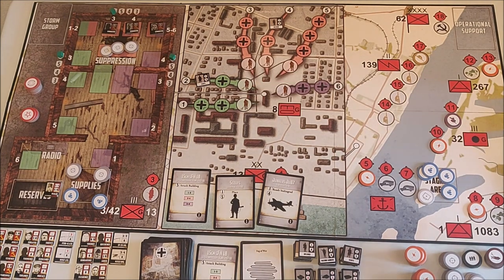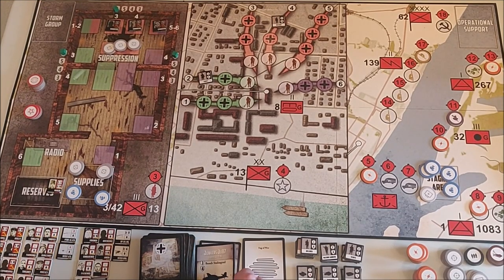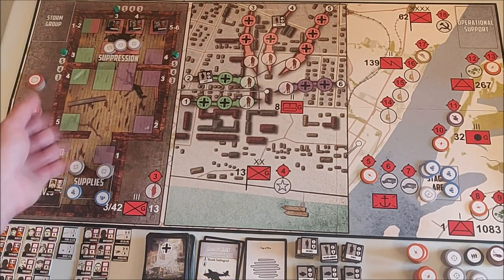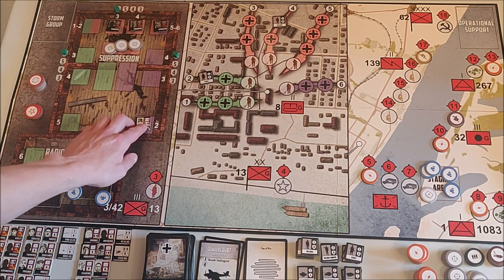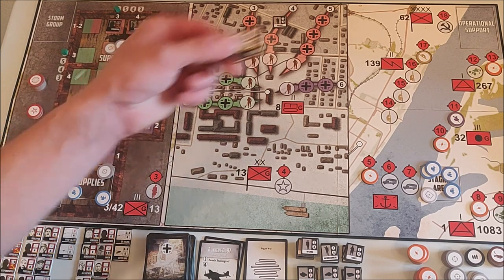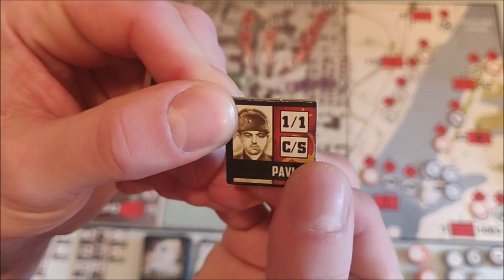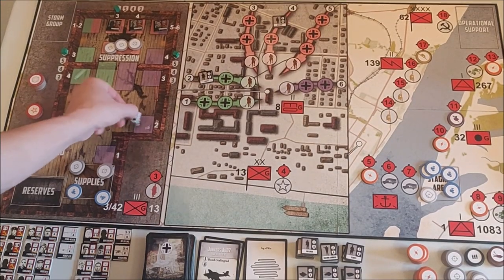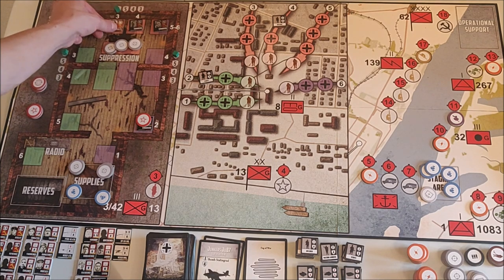The second Wehrmacht phase is done, so we go back to the Soviet area. I move in Pavlov and use his command action, which you can see here — he has the command action and also the storm raid group ability. I'm using his command action to refresh my three troops so they're ready for next turn.